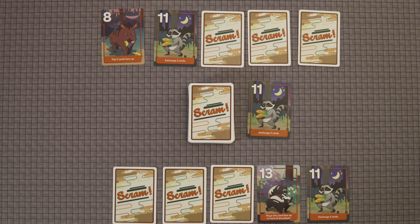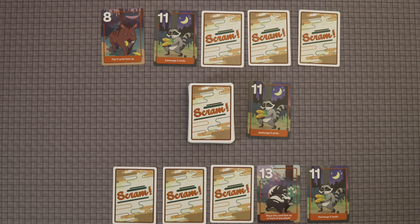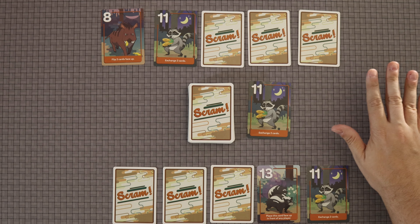Before I get started, please make sure you turn on subtitles, because if I make any mistakes in the rules overview, that is where you'll find the corrections. What Scram is: this is a team game in which you are trying to get all of the critters out of your campsites.